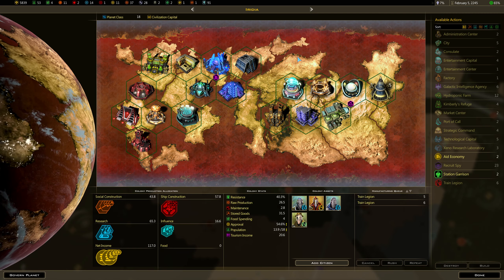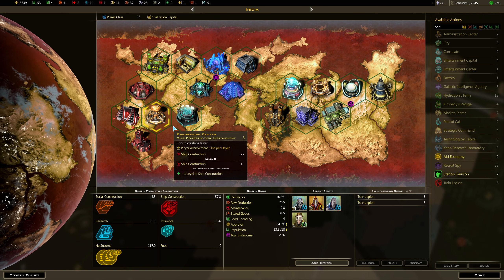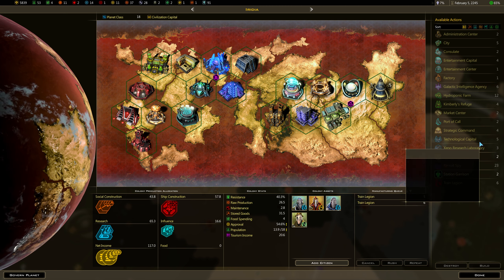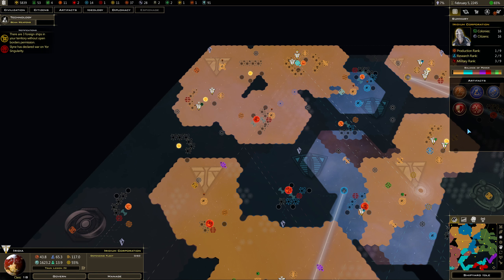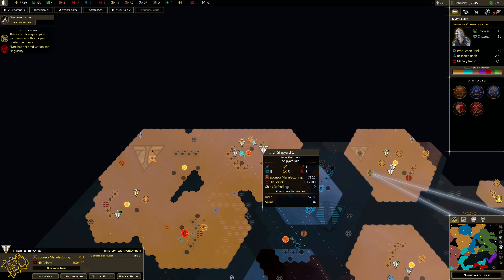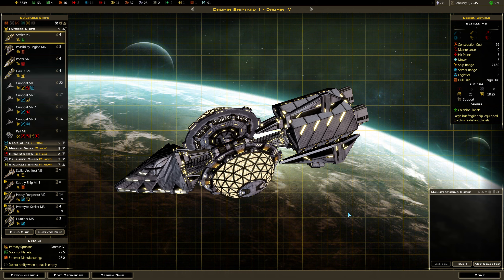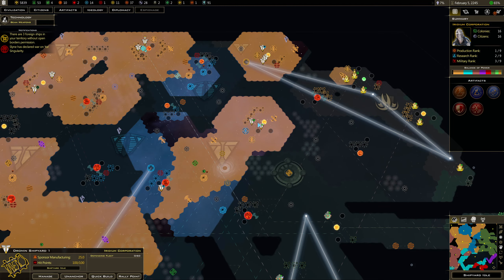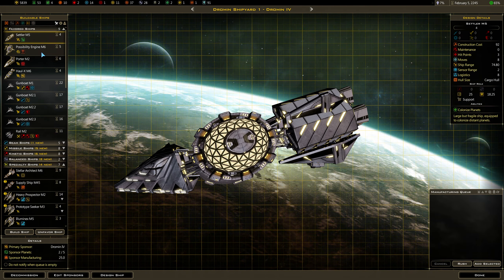I need one more stage of terraforming. Once I could put something here, I'm going to put the strategic command on there — plus 50% ship construction. Shipyard idle — did I build a possibility engine here? Done. Which shipyard is this, down here? He can't build anything very quickly. We might as well put in place another possibility engine. We've got enough administration points that we might as well build some star bases now.